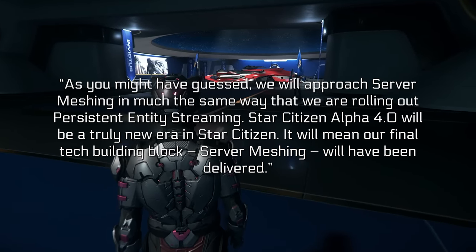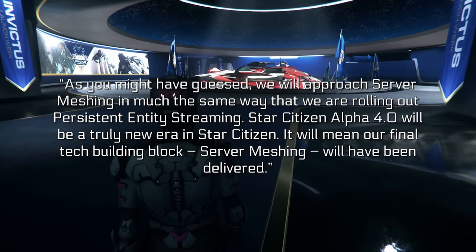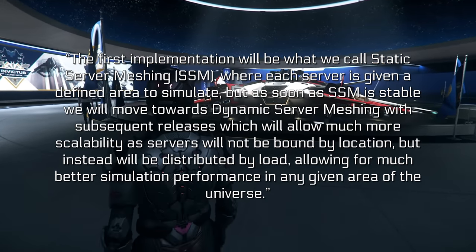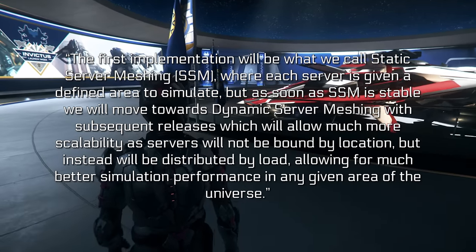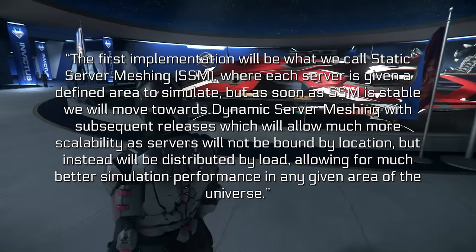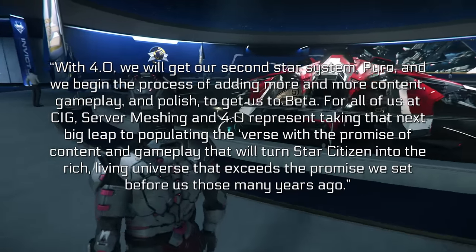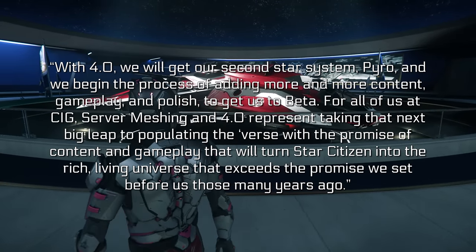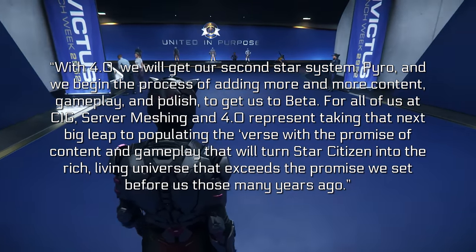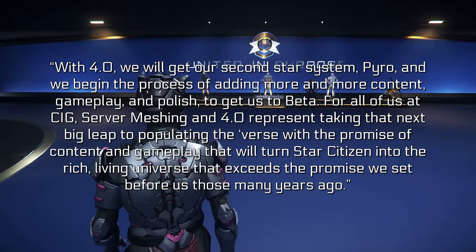They will approach server meshing in much the same way as rolling out Persistent Entity Streaming. Star Citizen Alpha 4.0 will be a truly new era — the final tech building block, server meshing, will have been delivered. The first implementation will be what they call Static Server Meshing, or SSM, where each server is given a defined area to simulate. But as soon as SSM is stable, they will move towards dynamic server meshing with subsequent releases, which will allow for much more scalability as servers will be distributed by load rather than location. With 4.0, they will get the second star system, Pyro, and begin adding more content, gameplay, and polish to get to beta.